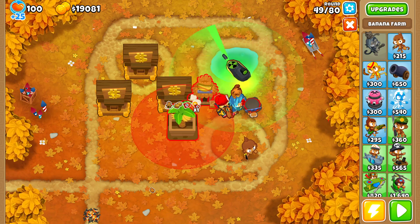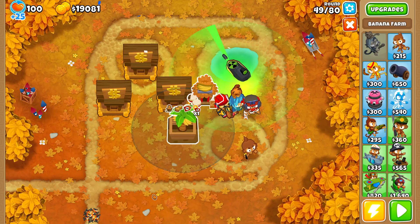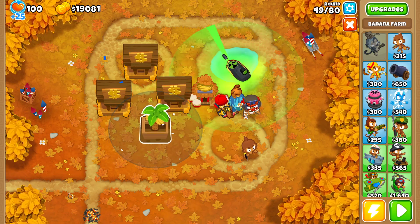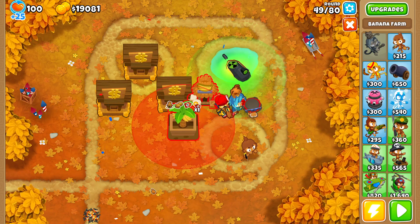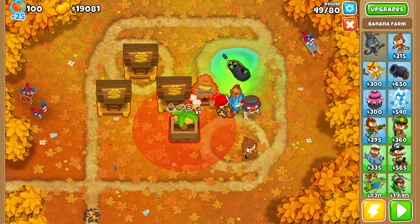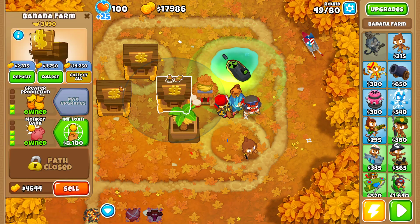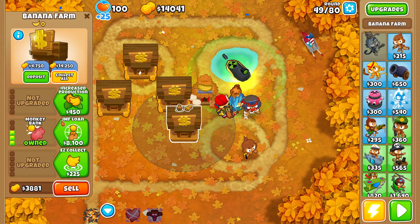It's just our branch, unfortunately. Can I get one here and then another one? I don't think so. Let's just place one more. I've already deposited inside the other banks, so I just need to deposit in this one.